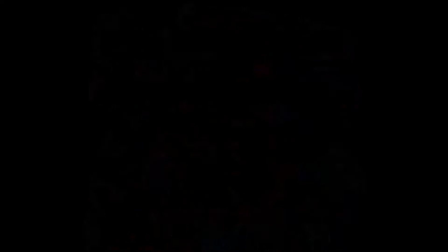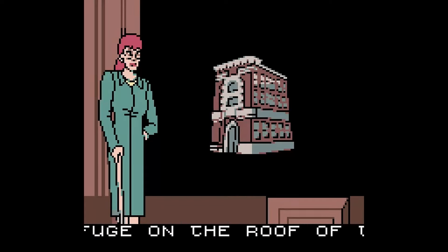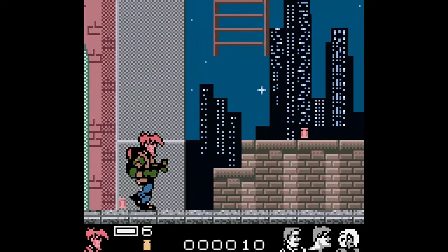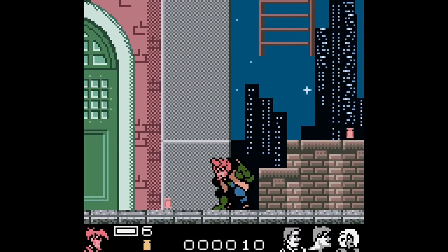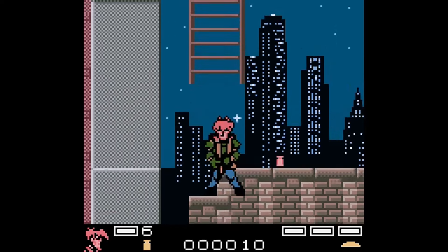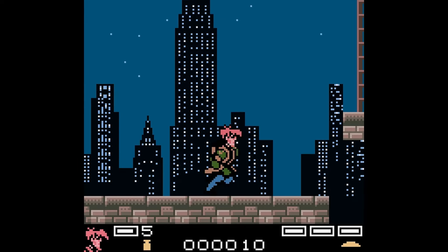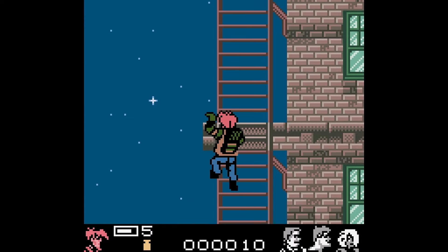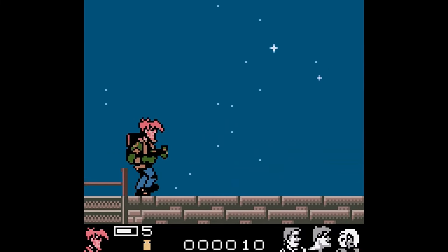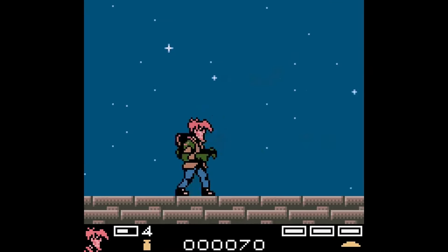This is another interesting one. This is Extreme Ghostbusters for the Game Boy Color. This was only exclusive to Europe — we never got it here for the Game Boy Color. It was intended to be made for all platforms. Not bad graphically. It's weird — he looks like he's got a bubble gun rather than a proton pack. In this level you have to make your way to the top to clear it. I'm guessing you need to eliminate all the ghosts to clear the level, but I couldn't find them all. I also learned that you can hold down the A button when firing the proton pack and move it directionally 360 degrees, which helped out a lot.